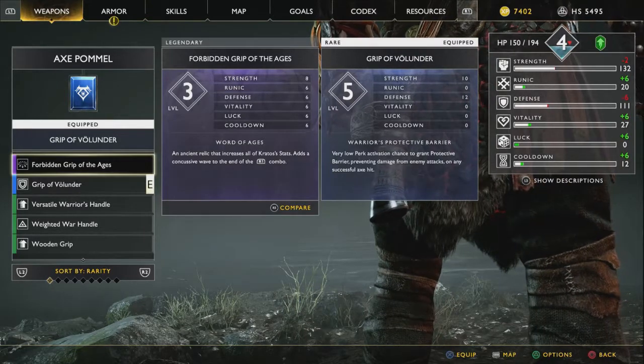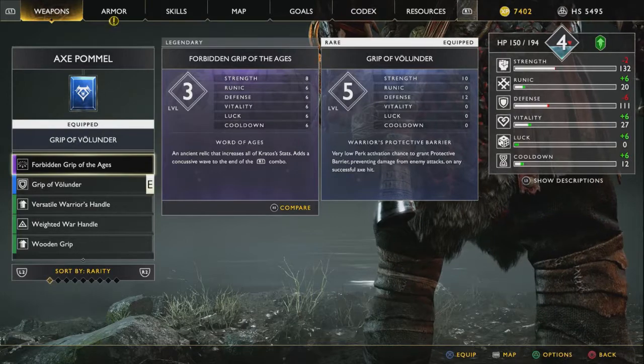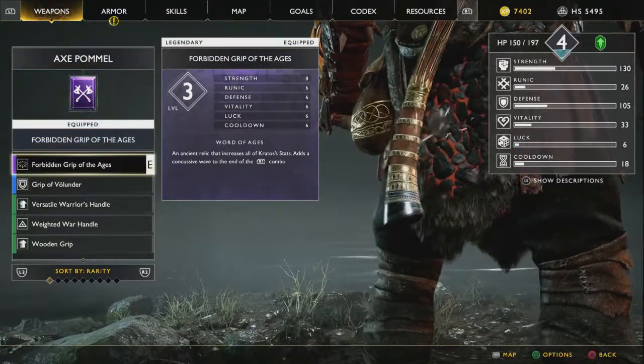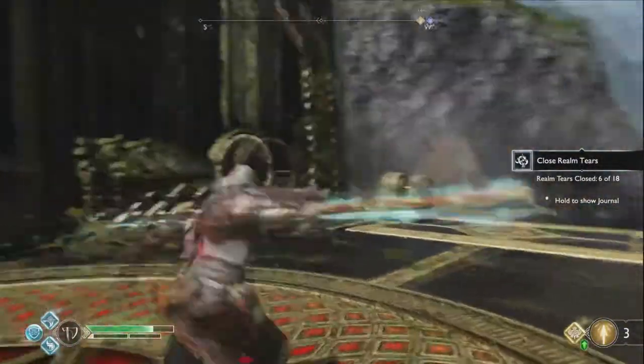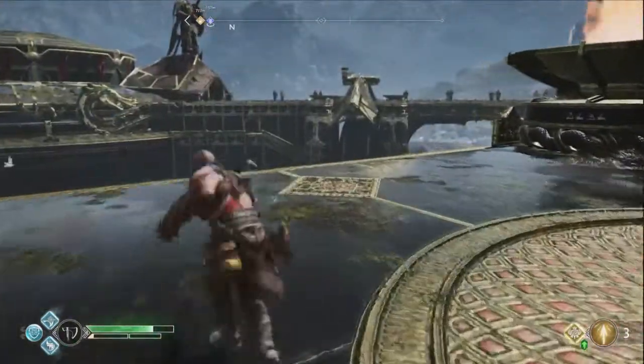I might be able to find use for it in the Muspelheim Trials, but it also does a fair amount of damage, and it also pushes enemies away — draugrs and anything else of that sort that are light and can be manipulated — but it's a really good moveset.